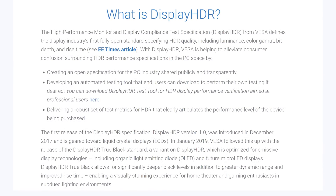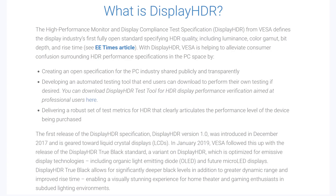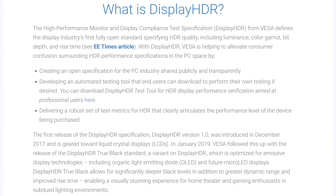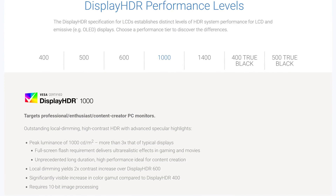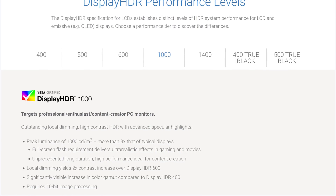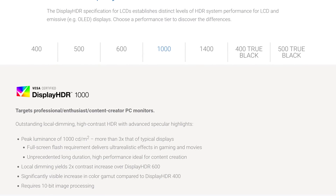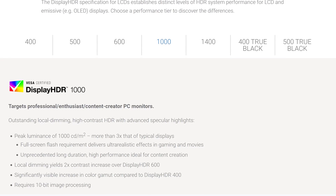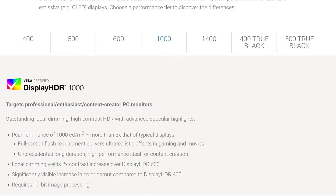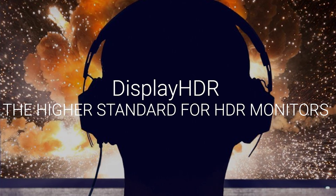That's where HDR comes in. HDR, or High Dynamic Range, to make things really simple, is a set of standards that determine the amount of color and brightness a display can achieve. The highest certification, HDR1000, can achieve 1,000 nits of brightness — much higher than the traditional 250 to 350 nits of your average monitor — along with local dimming support for better contrast ratios and 10-bit image processing instead of the typical 8-bit.